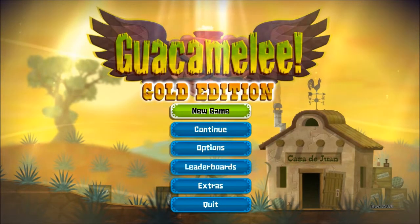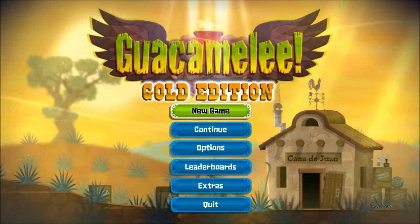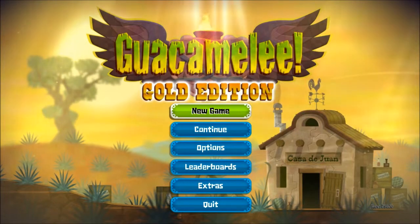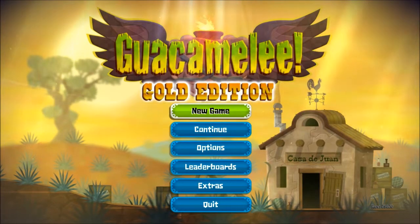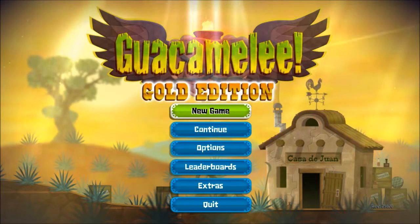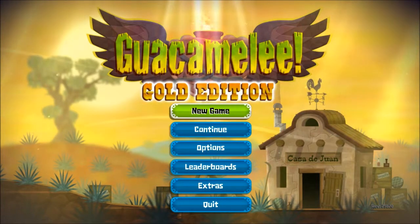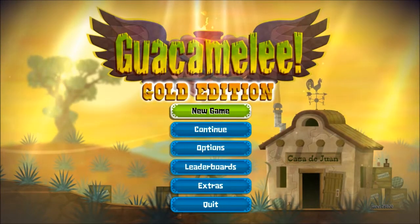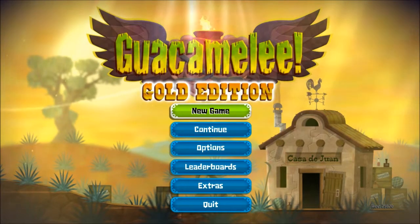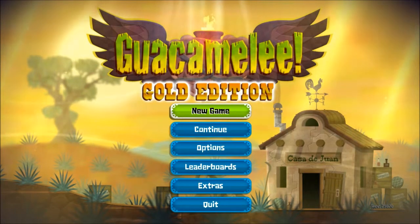The game was developed and published by Drinkbox Studios and is now available for $14.99. Guacamelee is essentially a metroidvania-style game wrapped up in a luchador mask, with a very slick, responsive system that's going to be necessary for all the crazy platforming and fast-paced action. I picked up the game and suddenly hours of my life had flown by — one of the best compliments I can give.